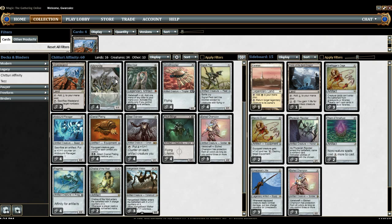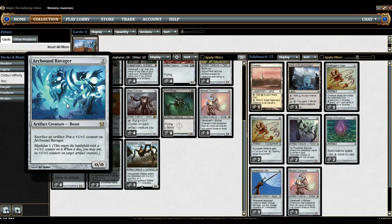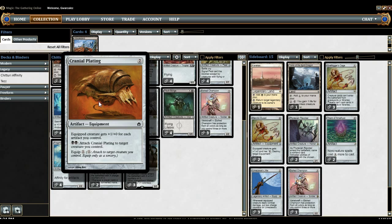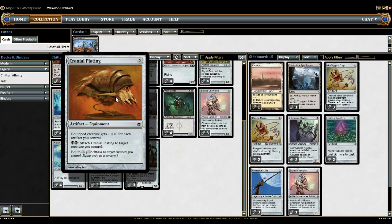Moving to our Artifacts, we have four Memnites, four Mox Opals, and four Ornithopters — we want as many nut draws of that combo as possible. Four Signal Pests; it really helps to boost our team. Four Arcbound Ravagers, which goes with our four Cranial Platings. But really, the Steel Overseer and Arcbound Ravager combo is where it's at. Cranial Plating is also great though — I think it's much easier to win the game with.